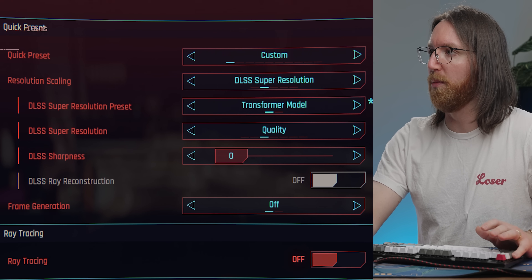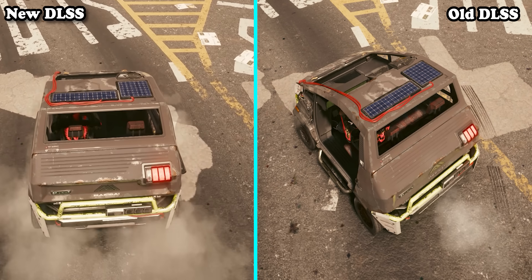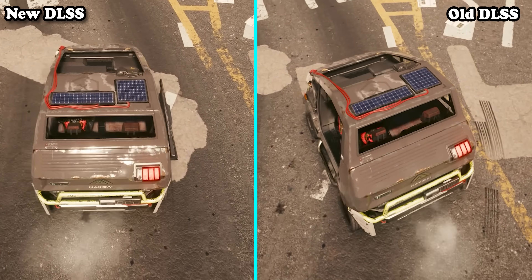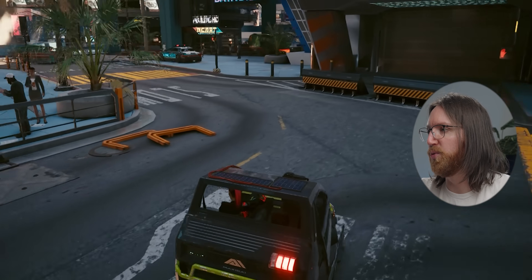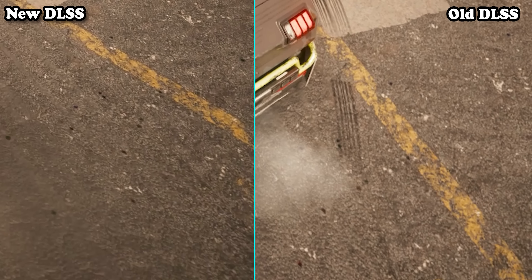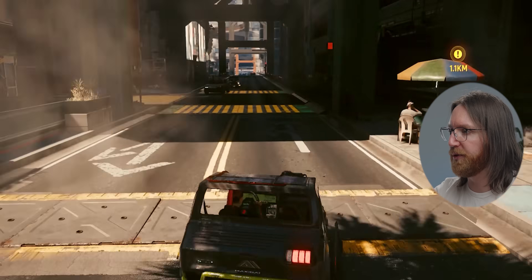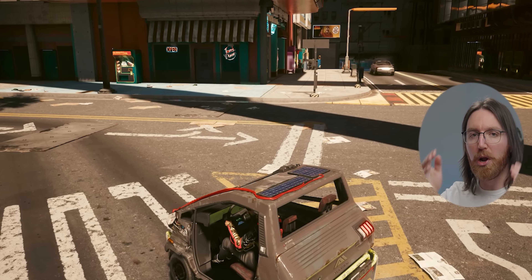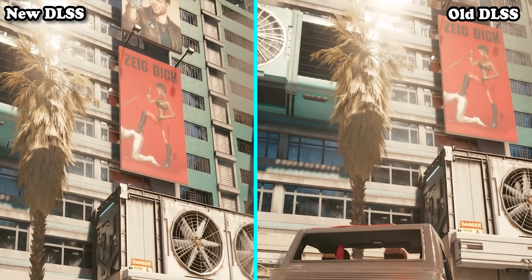Switching to the transformer model — the new version of DLSS. Straight off the bat the road is sharp; there's definitely better sharpness than with the previous model. I've zoomed into a frame of movement over the asphalt — keeping in mind my editing software does its own upscaling and there's YouTube compression — but you can see a clear difference in sharpness even at the quality setting, which isn't particularly aggressive. The new DLSS does look a lot better, conserving sharpness while moving much better than before.